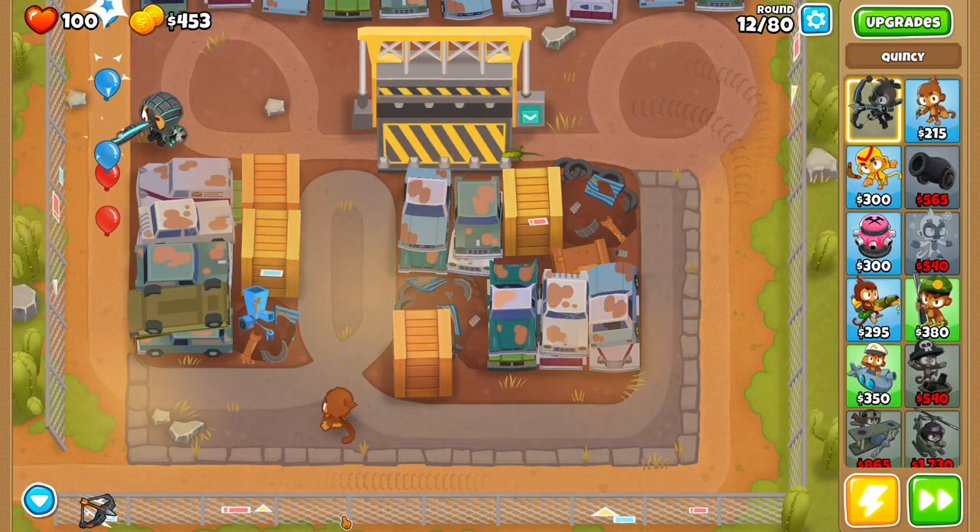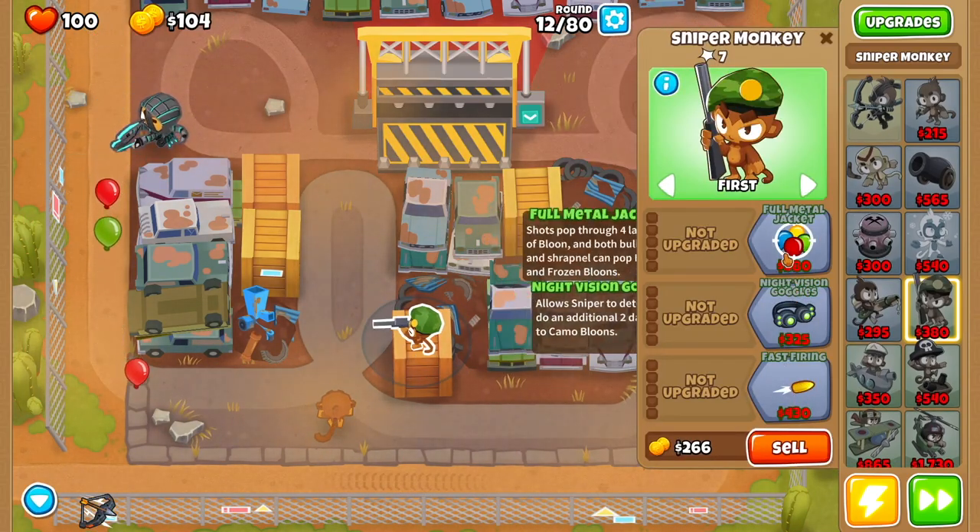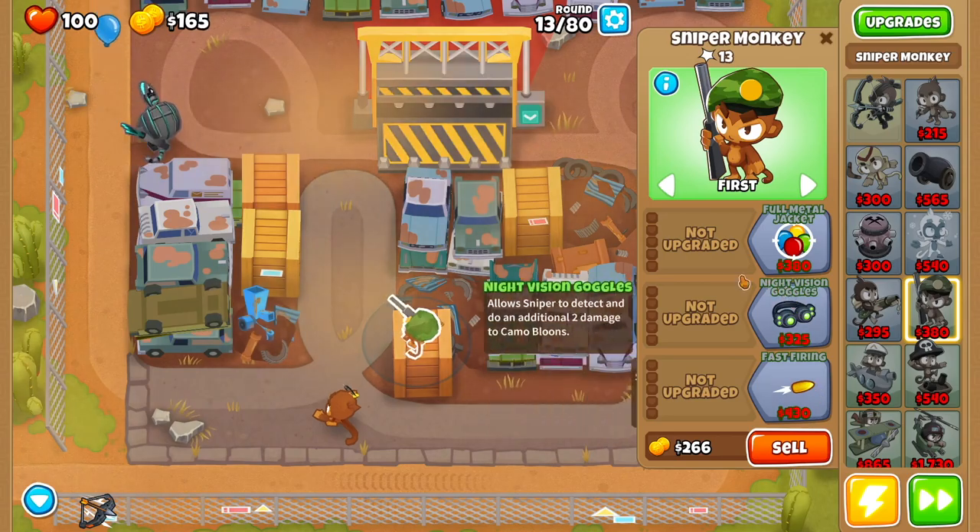Then you want to get yourself a sniper monkey. Drop that sniper monkey right here, and focus on getting the full metal jacket and faster firing upgrades.